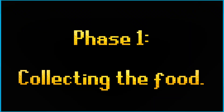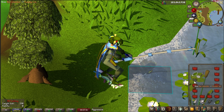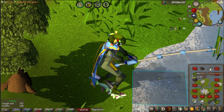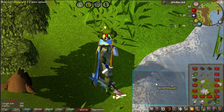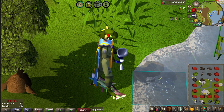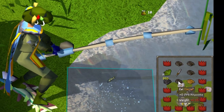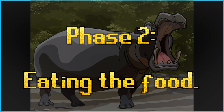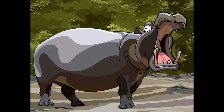The first phase is collecting the food. I am going to continually use my herb on the swamp tar to start my three-tick cycle, and I will be cutting all of the fish that come in. But I am not eating the food yet. I repeat this process until I have about five or six pieces of food in my inventory. Now that we have some food stockpiled, it is time to eat.